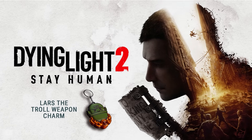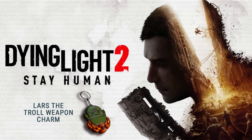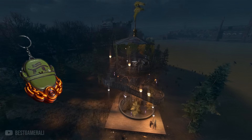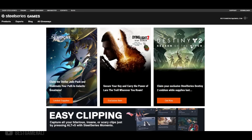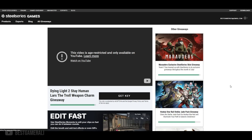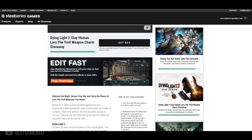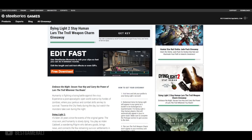The next news is regarding a limited time offer that gives you a cute little weapon charm called Lars the Troll, which you can grab right now by heading to the SteelSeries website. Just go to the website and click on all giveaways, or click on the link provided, and sign up to create a SteelSeries account — that's actually required. If you already have an account, log in and click on 'Get Key' and wait a minute to reveal your docket code.